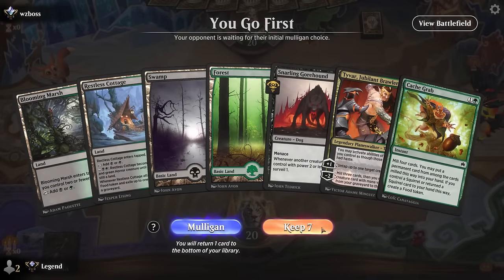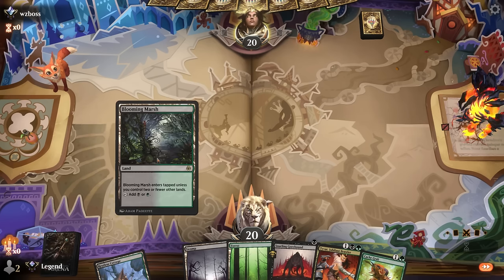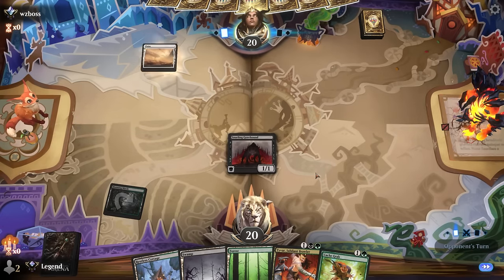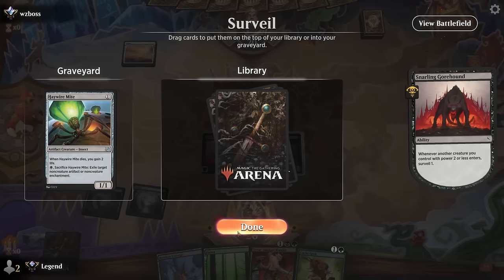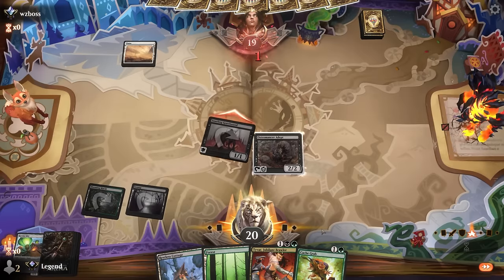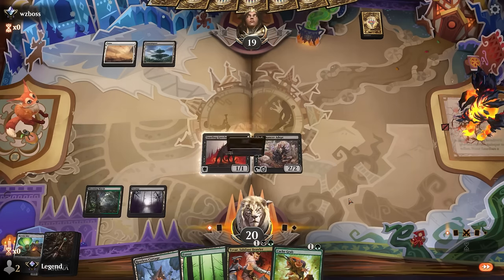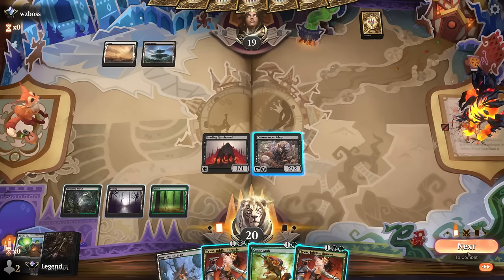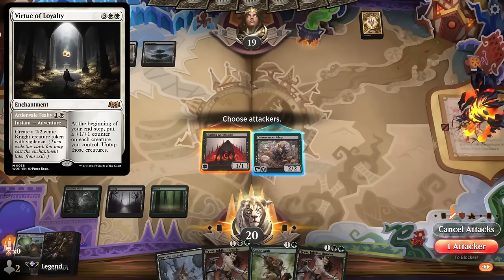On to the next game. We're on the play with a keeper — Gore Hound into Cash Grab looking for Insidious Roots, then Tyvar to eventually combo off. We still need to find our Osteomancer. We play Cash Grab first to get a Food token and surveil in the meantime, filling the graveyard. Opponent may be Red-White tokens — we can get back mites with Tyvar or Osteomancer if it's a mite-heavy deck. We attack first with Osteomancer. Opponent might have Virtue of Loyalty to make a 2/2 at instant speed — we don't really want to trade the Osteomancer for it, though if it trades we can just get it back.